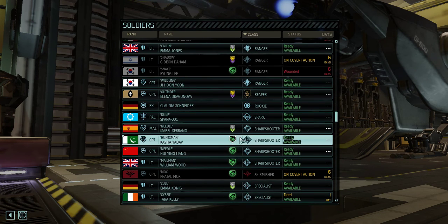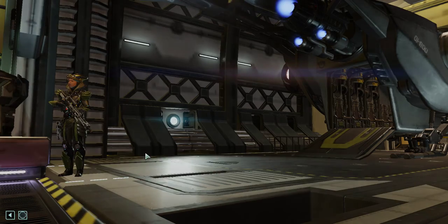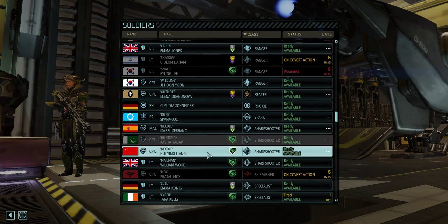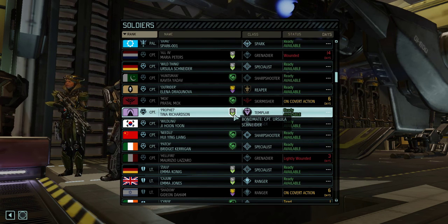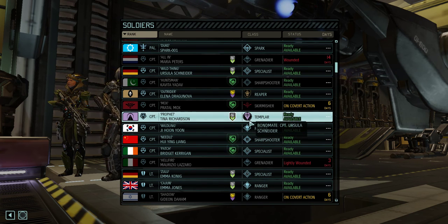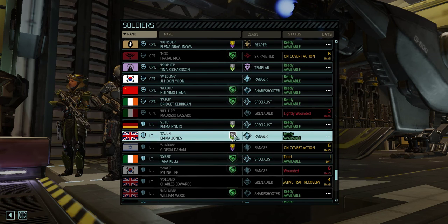Let's bring a pair of sharpshooters — this is going to be a training mission, so let's bring my lowest level sharpshooters. Templars are not great against mechs, and I also don't get concealment for the rest, which is probably fine.